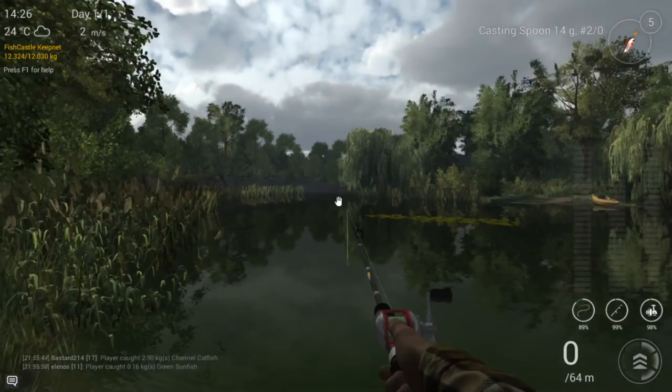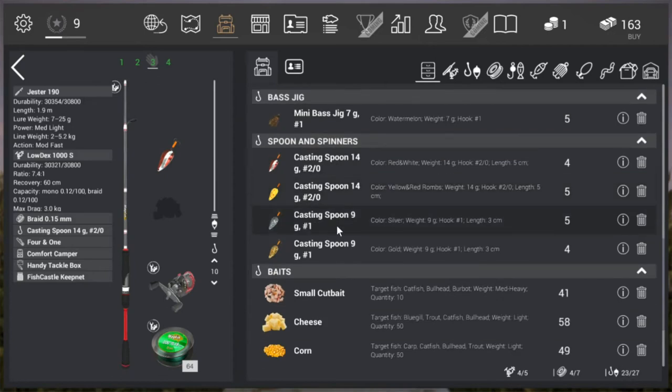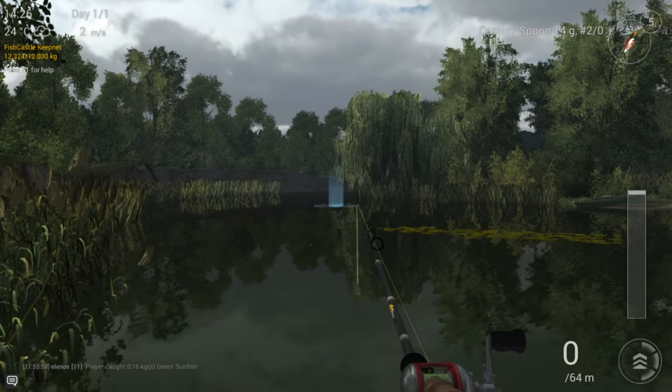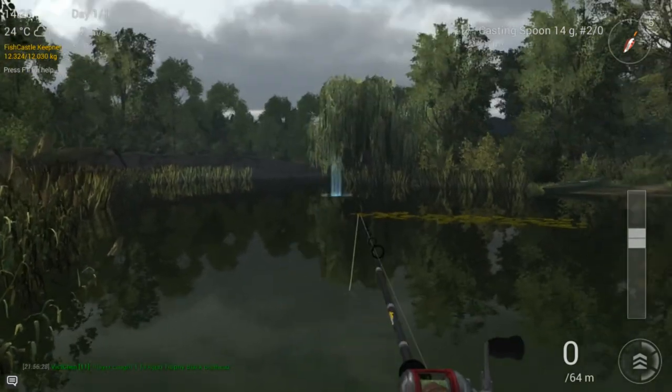But if you are to use the casting spoon 9g number 1 or the casting spoon number 2, you can also catch unique bluegills on this spot. So throw all the way over there and then reel back in. That's pretty much it.